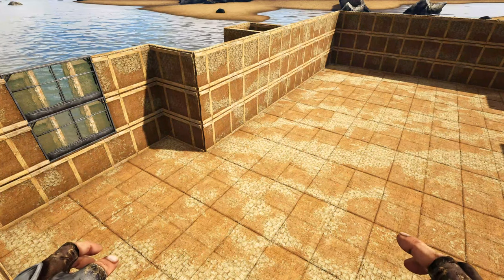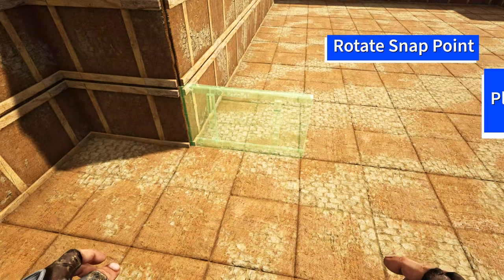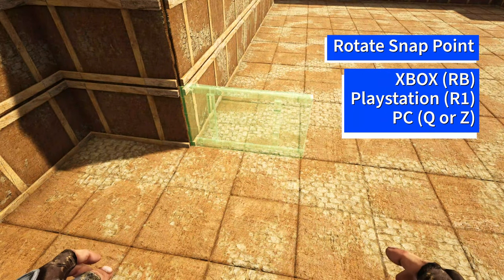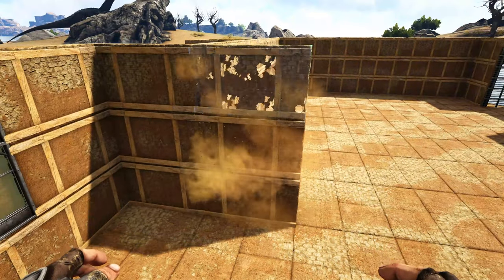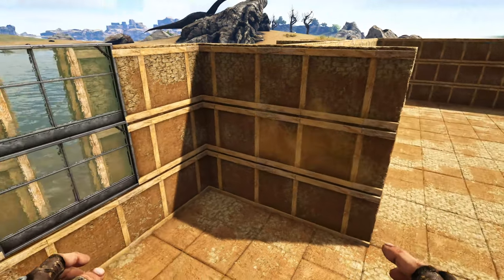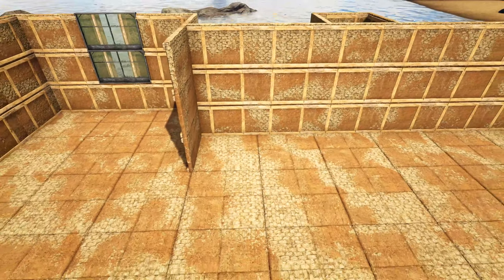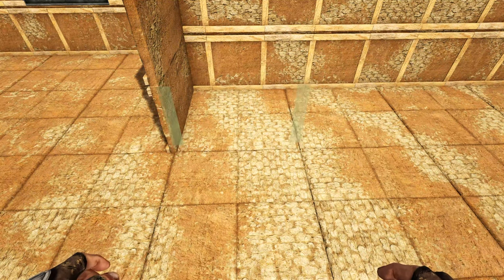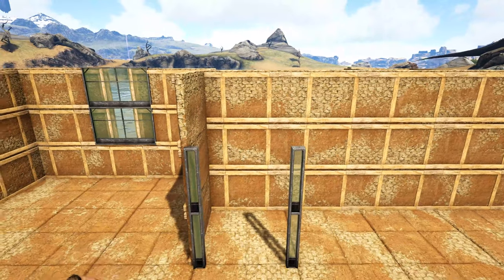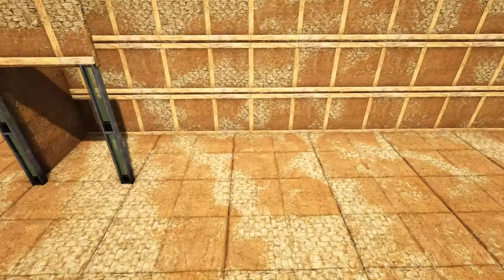On the inside of the build, come to this corner and get out an adobe wall. Rotate the snap point so it's placing like this and add two more on top. We're keeping all walls facing the same direction. Come around to the side and get out a greenhouse double door frame, rotate the snap point looking for the bright green one, add another on top, then an adobe wall on top of that. Continue doing this in the remaining spots until we reach the far wall.